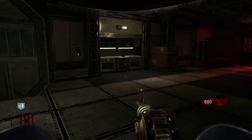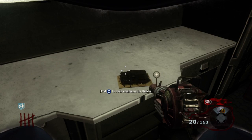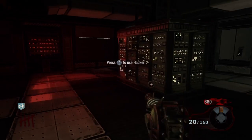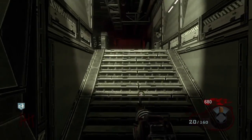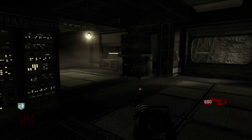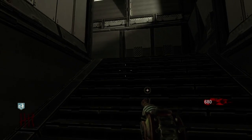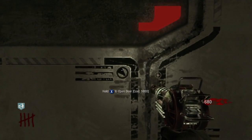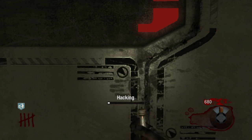It costs a lot less in points once you hack it. Here's the hacking machine — it was on the first bench for me, but it can be on any of the benches in this area. There are little schematic leaflets on the benches, so it could be on any of them, but it was on the first one for me. I'm going to hack a door here and I'll speed it up for you guys because doors take a lot longer to hack than anything else.